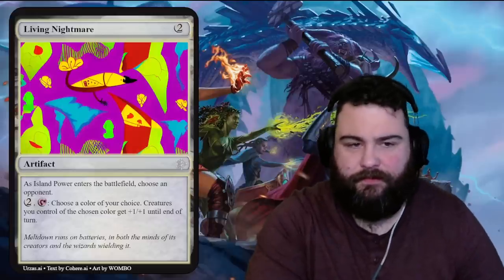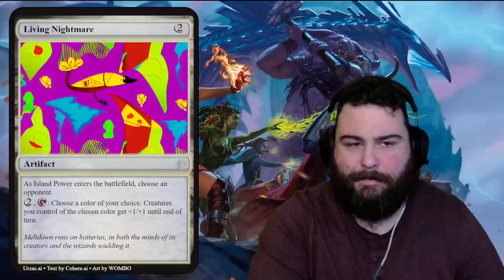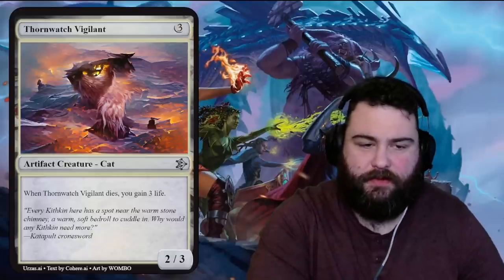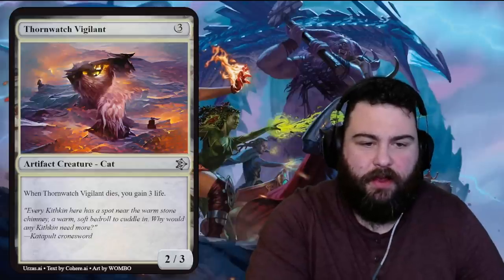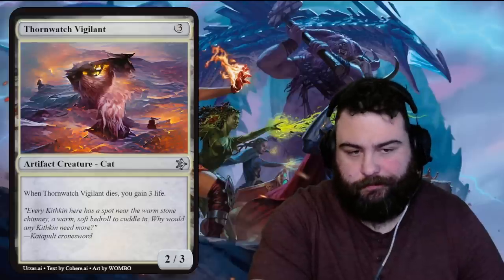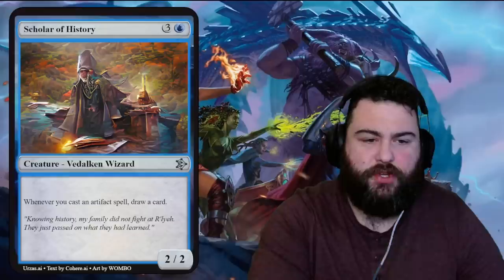Next is Thorn Watch Vigilant — three generic mana for a cat, looks kind of like an owl to me. When Thorn Watch Vigilant dies, you gain three life. It's a two-three. Flavor: 'Every kithkin here has a spot near the warm stone chimney, a warm soft bedroll to cuddle in — why would any kithkin need more? Catapult, crone sword.' Not much to see here — limited card, gains you life when it dies.